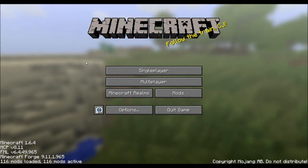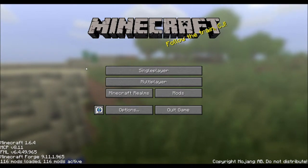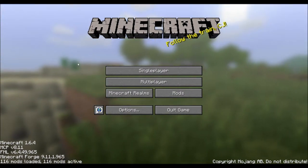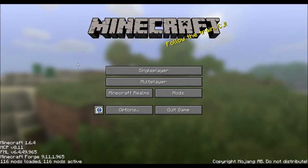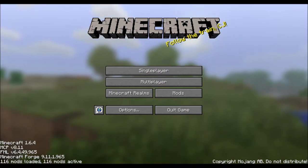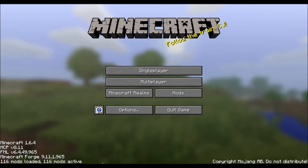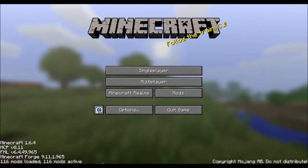What's up everybody, my name is White Dragons and welcome back to the show. We are still playing Attack of the B Team mod pack. You can pick this up on the Tech Launcher — it just says Attack of the B Team. You can go Google Tech Launcher and bring up everything all nice and neat.